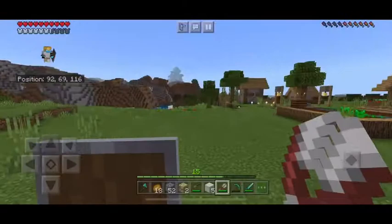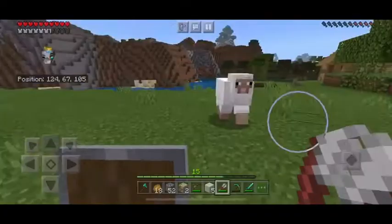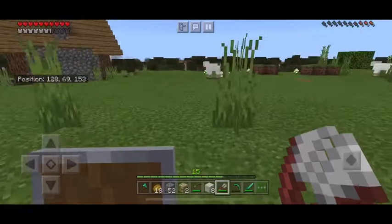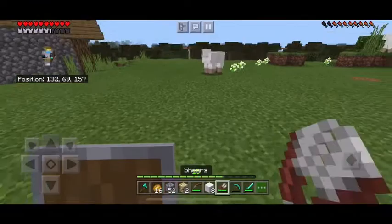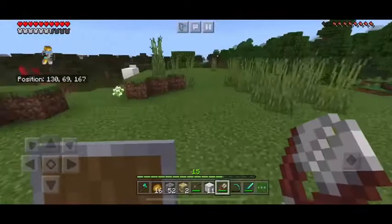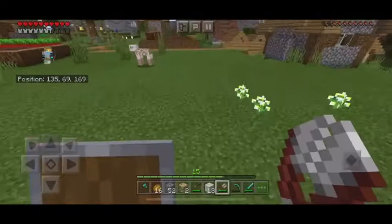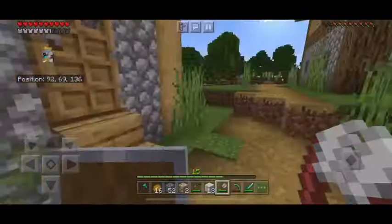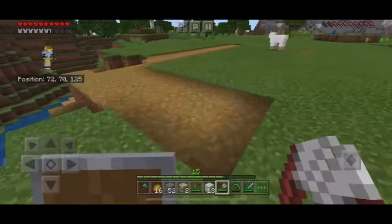Thanks for your wool. I see another sheep — thank you. I just need one more. Now I see two more sheep. We got 13 pieces of wool, that should be enough — we'll make beds out of all that. With 13, I believe we can make about four or five extra beds.